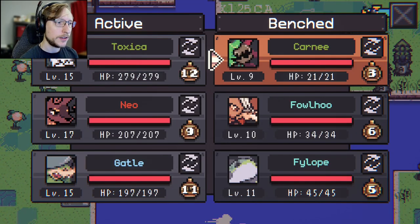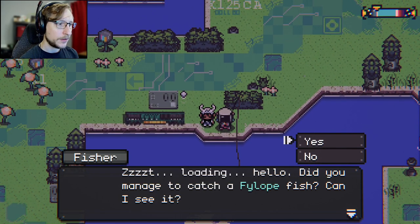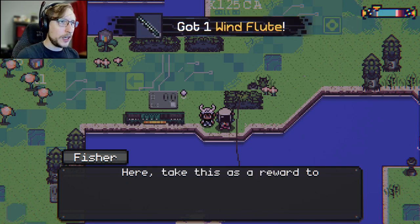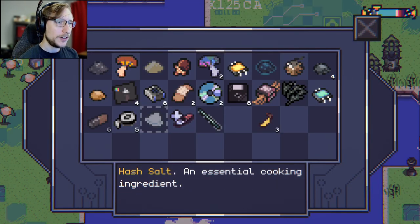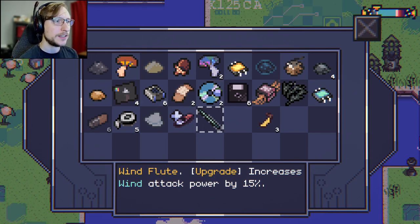Okay, here's this guy — let's do this. I'll keep trying. Got a wind flute here as a reward. Okay, what is it? Wind flute — increases wind attack by 15. Neat!